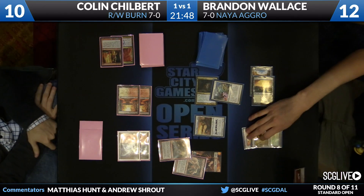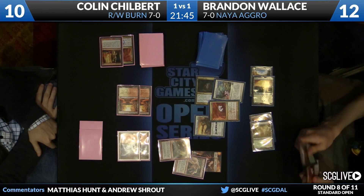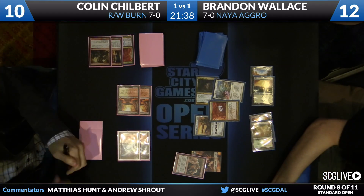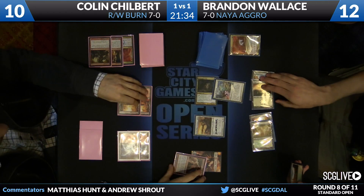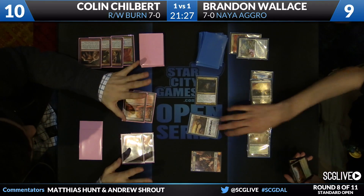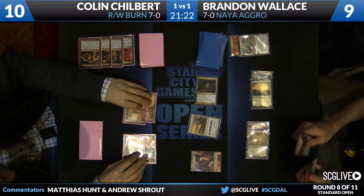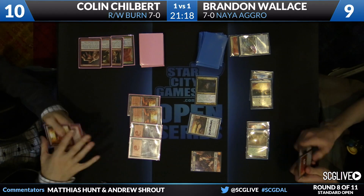It looks like we see a Boros Charm also in Wallace's hand. And we're on Wallace's attack. So this Boros Charm paired up with seven damage he has attacking — looks like it should be lethal. He's not scooping, so I don't know what mode was chosen on Boros Charm. Did he Boros Charm to make his creatures indestructible, perhaps? Well, I don't know how that judge call was resolved — he didn't need to do that.